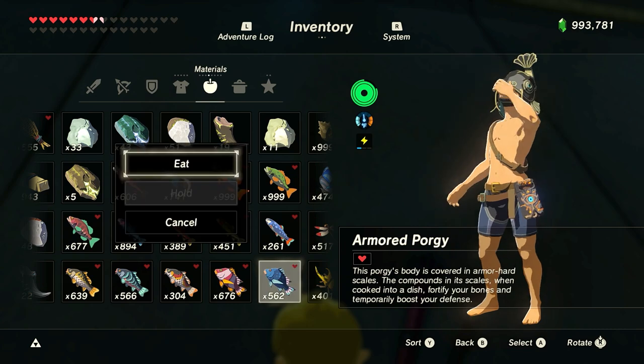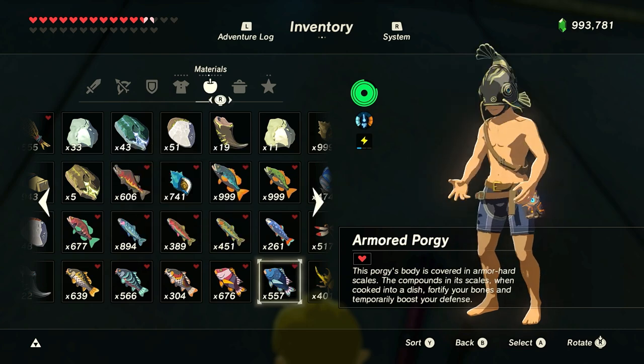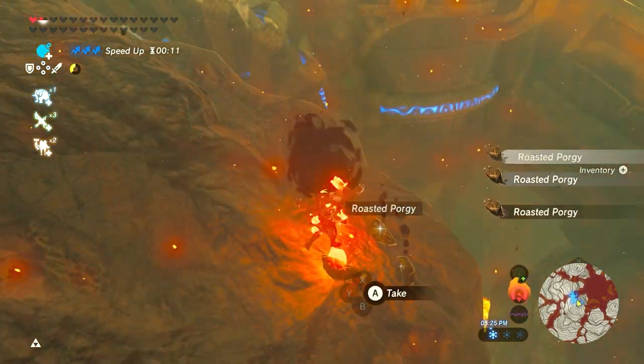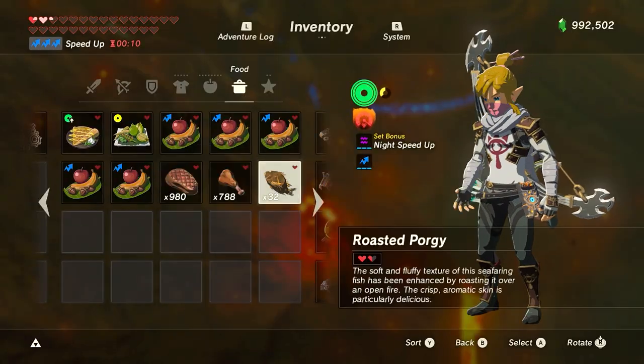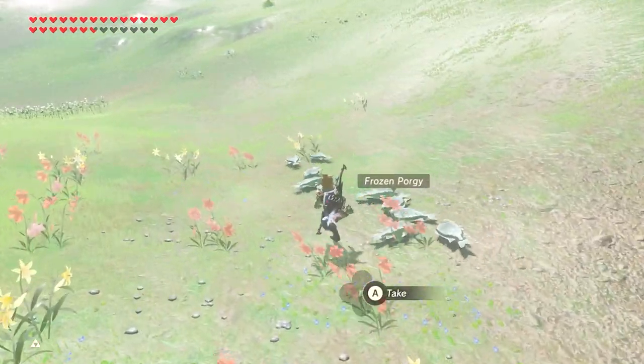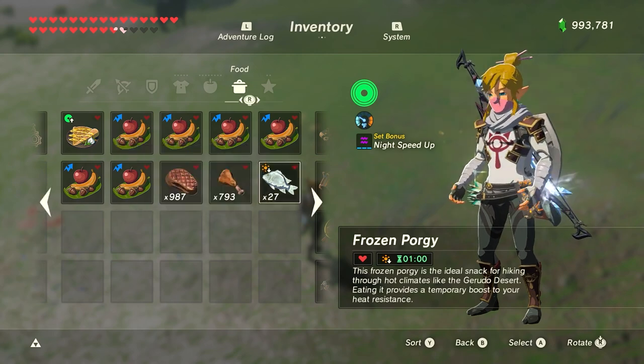Both Porgy are great for eating. If you eat either of them raw, they will heal Link by one heart. If you burn them, they become roasted Porgy which heals Link for one and a half hearts each. When freezing either of them, they will become frozen Porgy which heals Link for one heart and gives one minute of heat resistance.